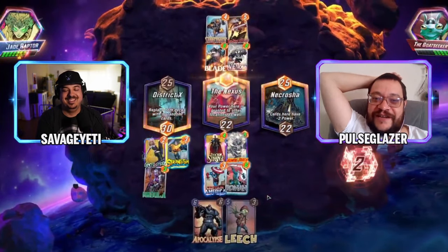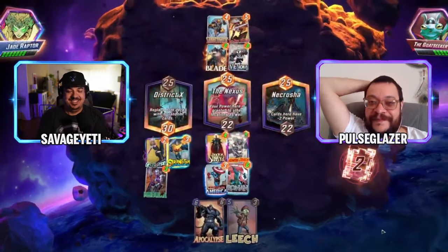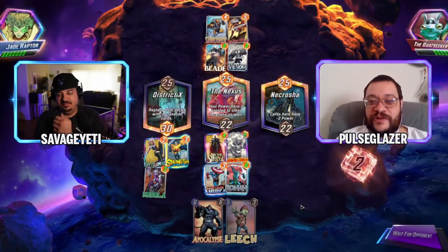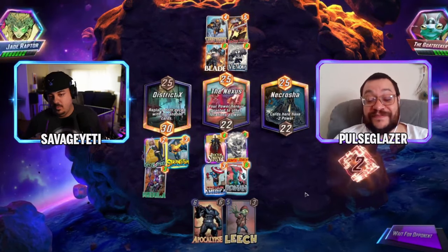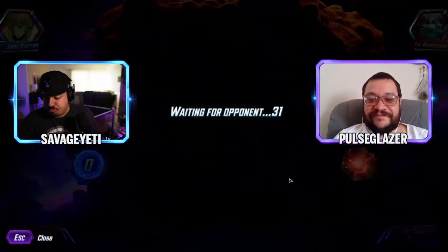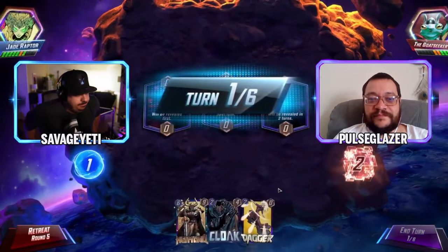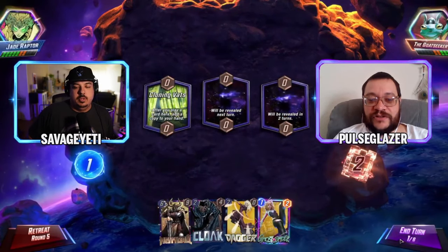The Ronin ended up less power than the Apocalypse. Round five, high stakes. A very useful America Chavez appears. Dagger left and then next turn Ghost Spider into Dagger again — multiple Dagger triggers is a lot of power. With Heimdall that's your only real play line.